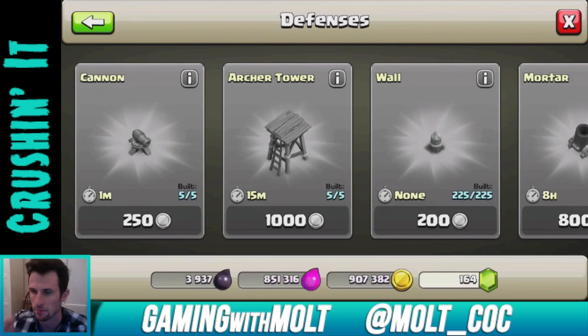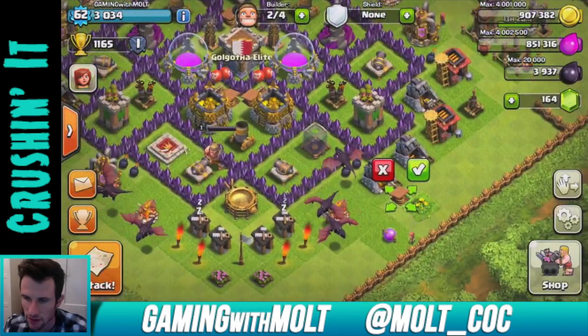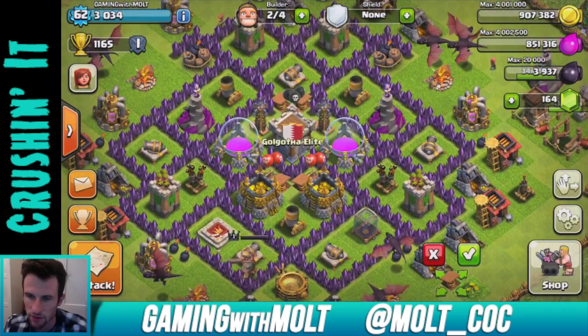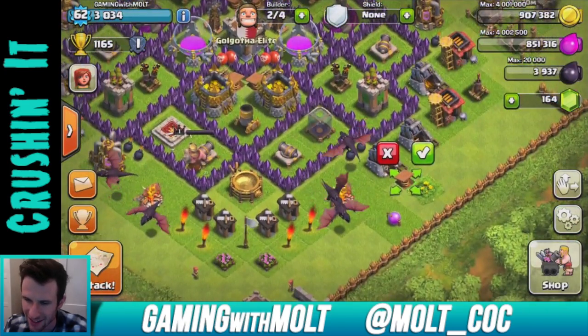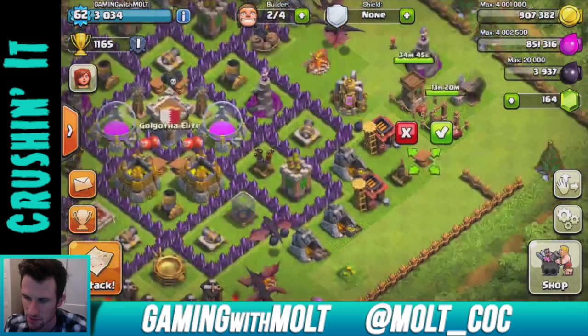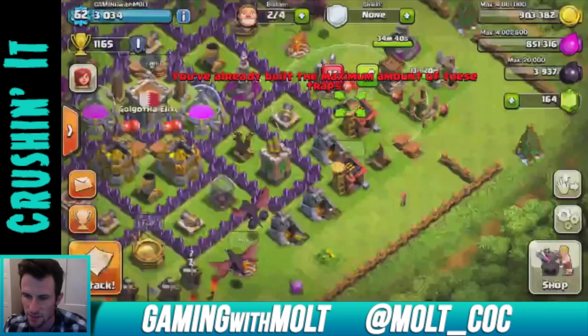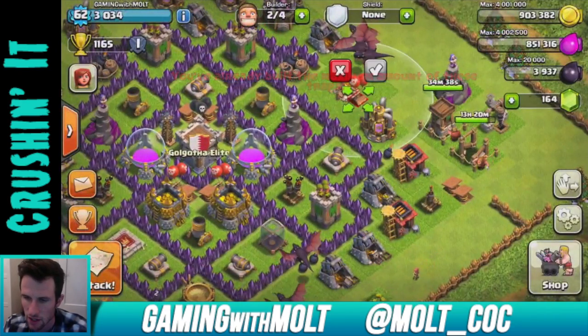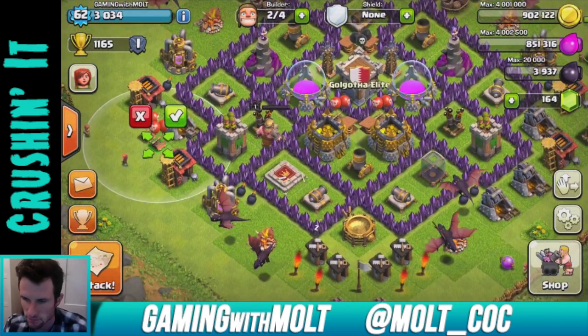I'm definitely excited about this. I believe I have an air defense that I need to build as well, and two spring traps I can build. Where do I want to put these? Actually, I do have the air defense being built right here — I didn't realize that. So that's being built, and then we have our other air bombs to put on the base as well.